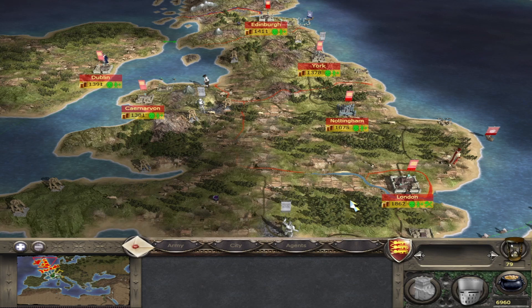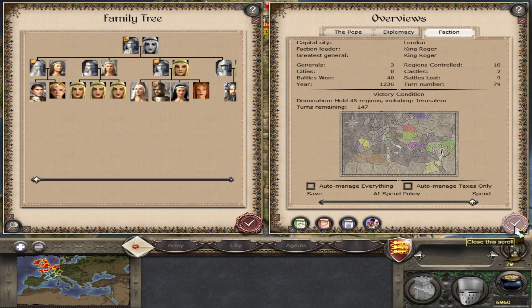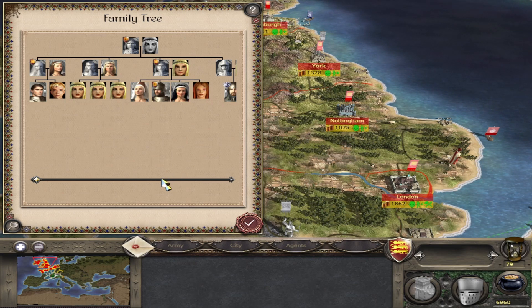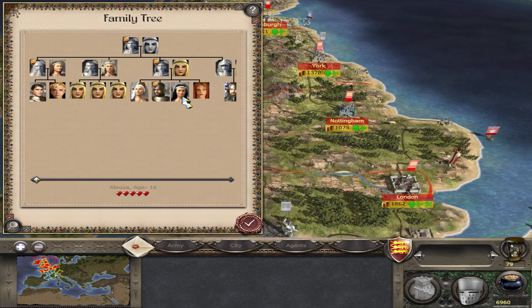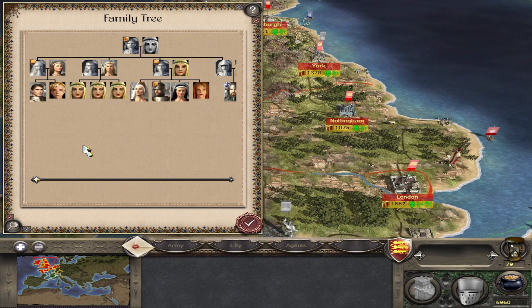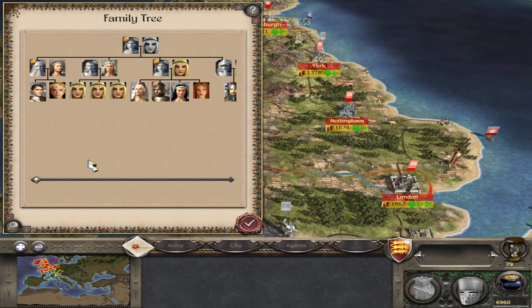Unlike merchants or priests you can't directly recruit a princess. To get one, she must be a female family member and the daughter of either a faction heir or faction leader. She will become usable as an agent once she reaches the age of 16. Other female family members will still receive marriage offers but you just can't use them as an agent for diplomacy or actually arranging marriages.